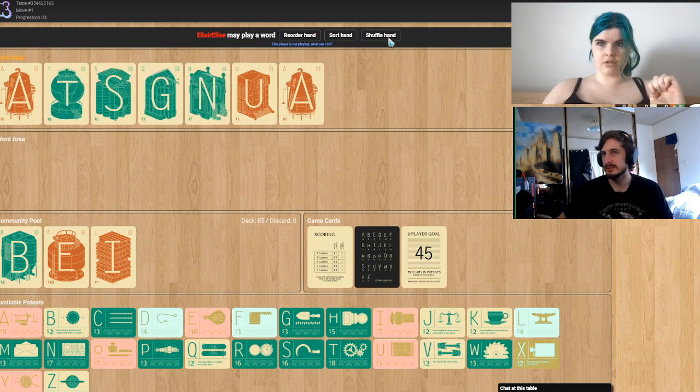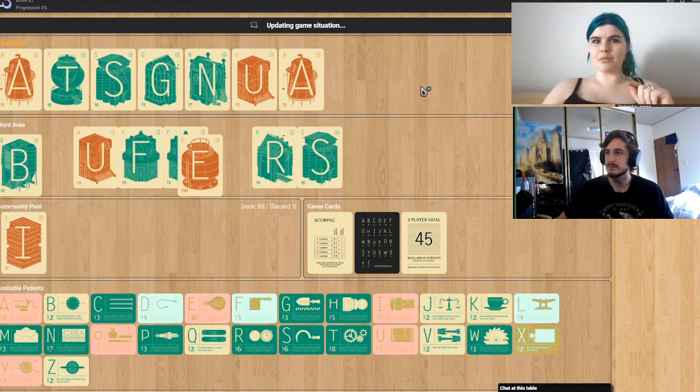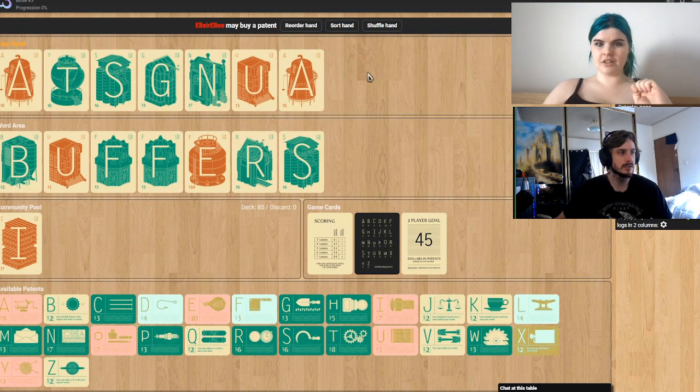There's also a shuffle hand button at the top that I'm a really big fan of — that helps me a lot. I finished my word. Where's the play button? Up the top, there's a confirm button. Buffers. Nice. So rather than having a dictionary, the other person can challenge or accept the word.